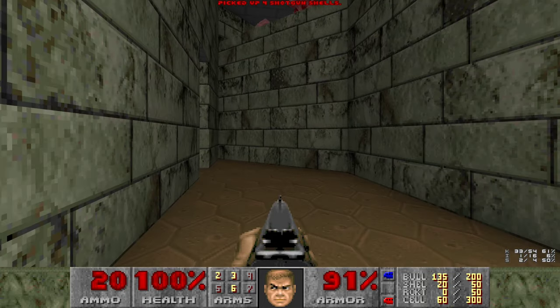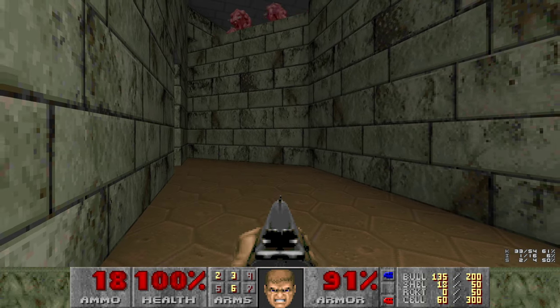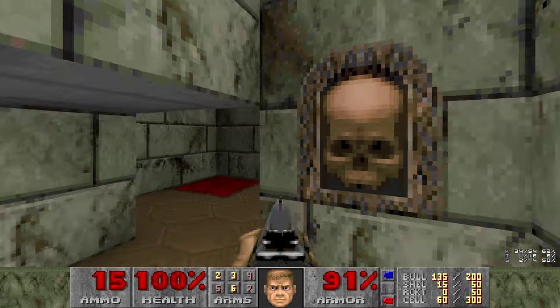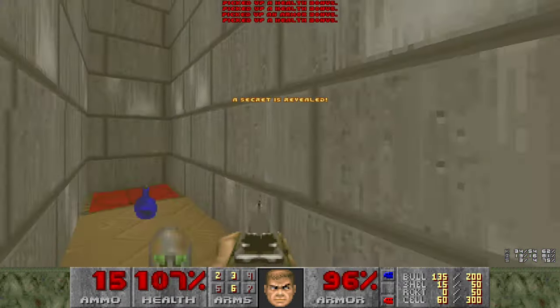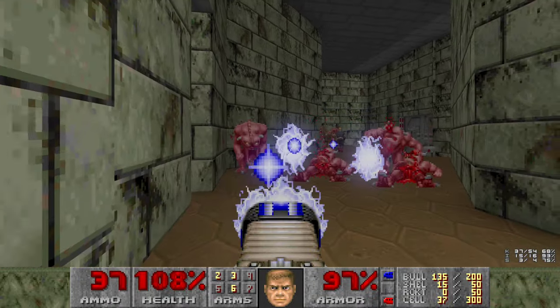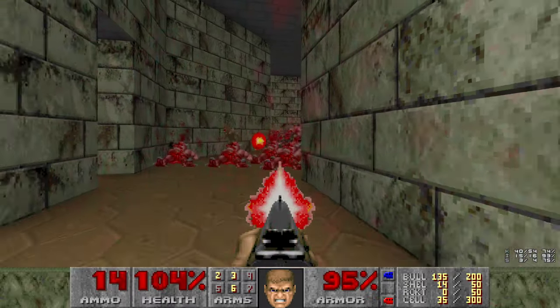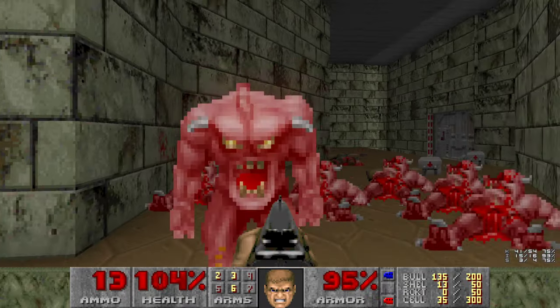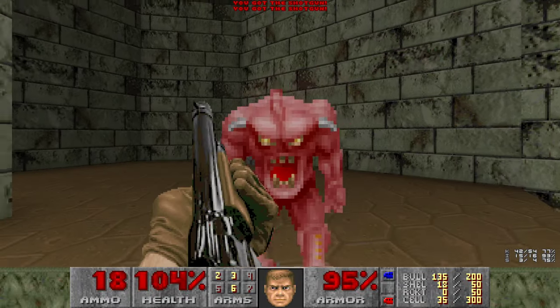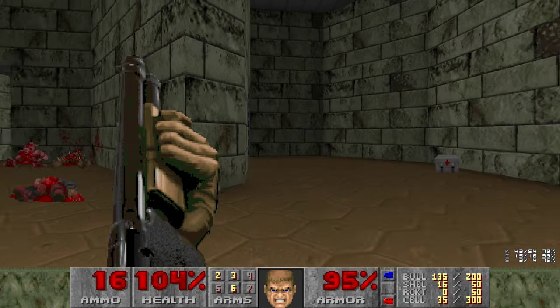We'll shoot some of these guys in advance, but for the most part I'm going to use plasma on them. If this wall opens up for a secret, I'm going to press that wall as well, which will lower it towards me. And the rest of my cells will go towards a Cacodemon later in the level.